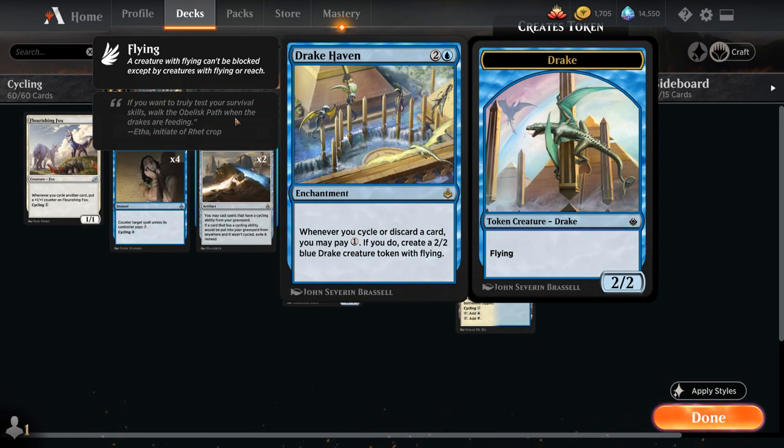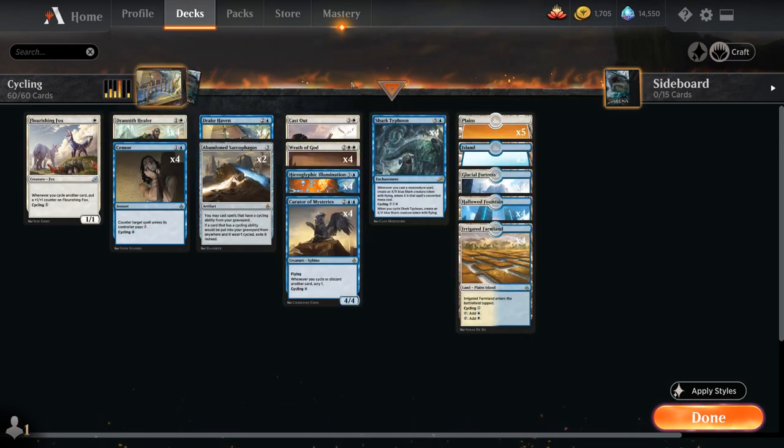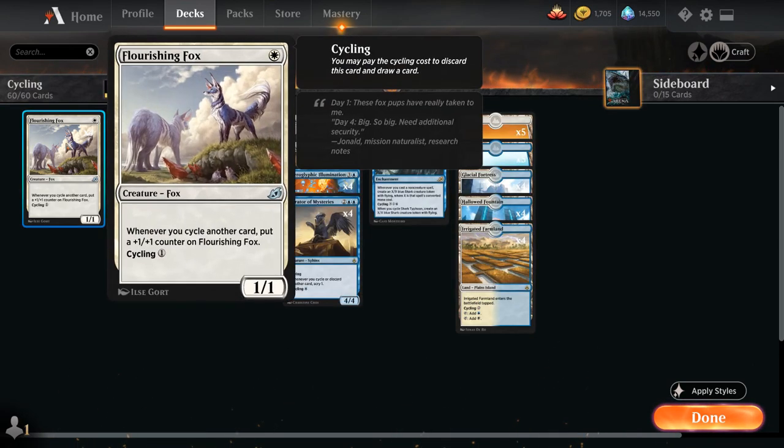But now on Magic Arena, we finally get to play with four copies of Drake Haven, so this is going to be one of the primary win conditions in our deck. Thanks to Ikoria also introducing a whole bunch of cycling cards, we can now combine the Amonkhet cyclers with the Ikoria cyclers to form a powerful blue-white cycling deck. One of the better cards in the deck is Flourishing Fox, which is a very powerful addition from Ikoria, and one of the more threatening cards you can play on turn one.